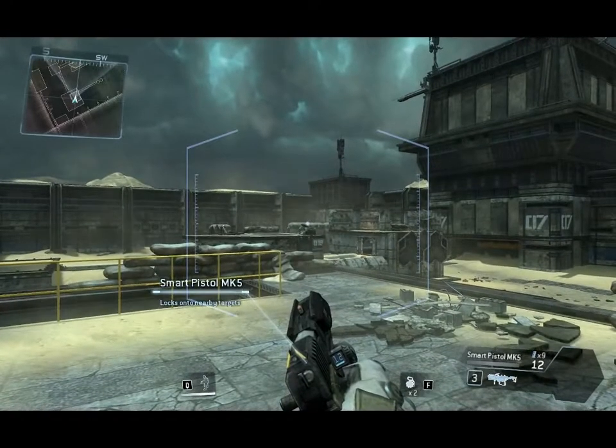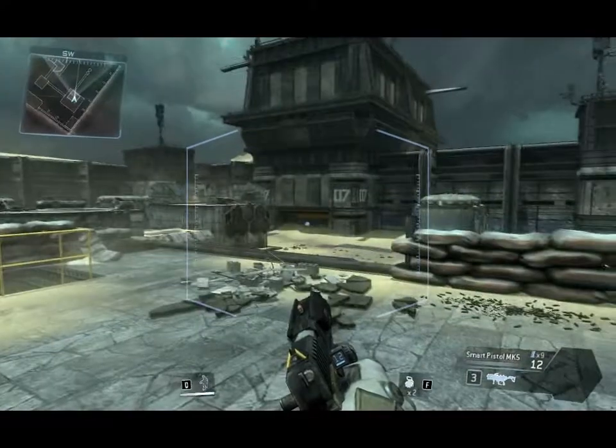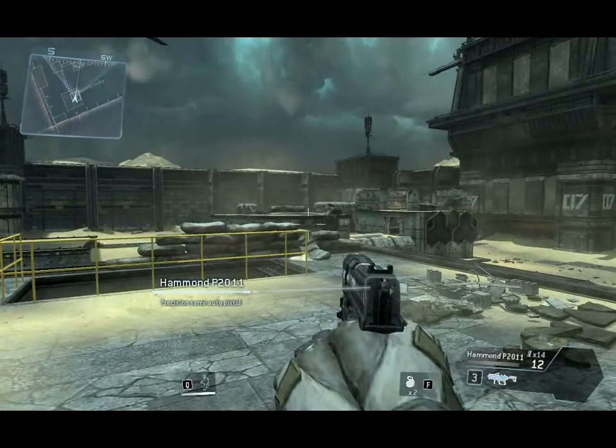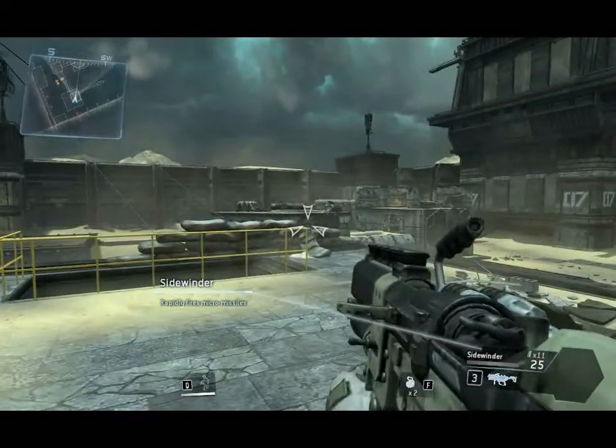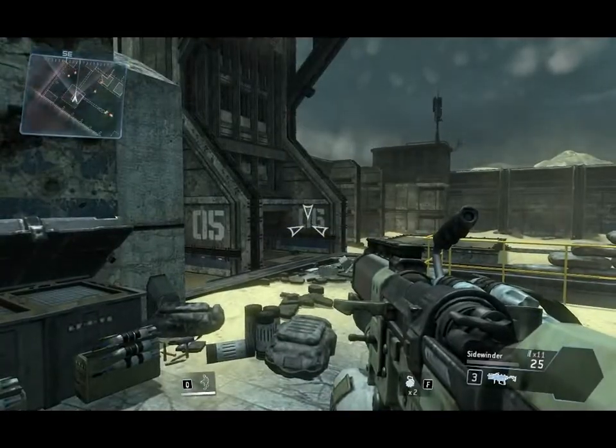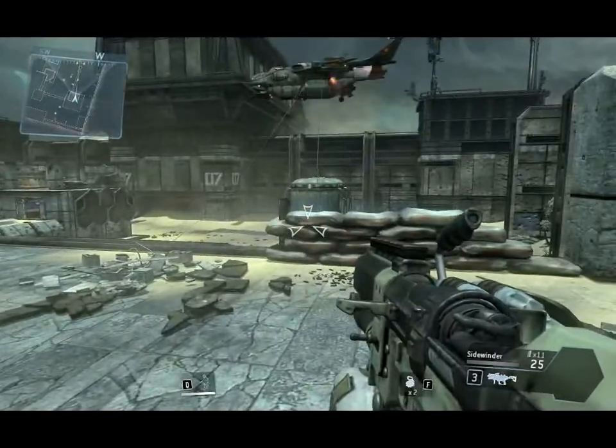Combat Scenario Initialized. Destroy all opposition in the area. Your mini-map is located in the upper left corner of your AR display. Look for the small dots on your mini-map to find all the enemy troops.